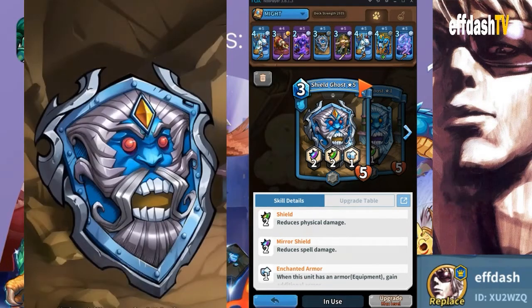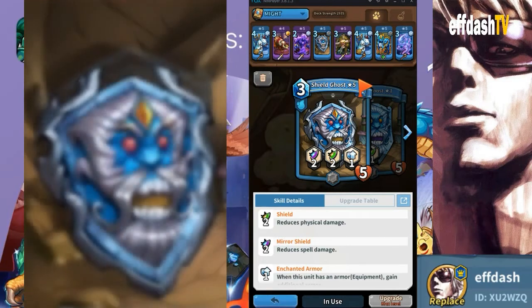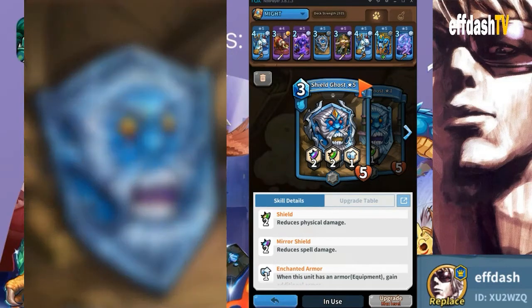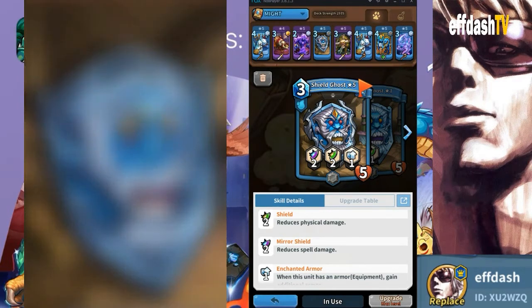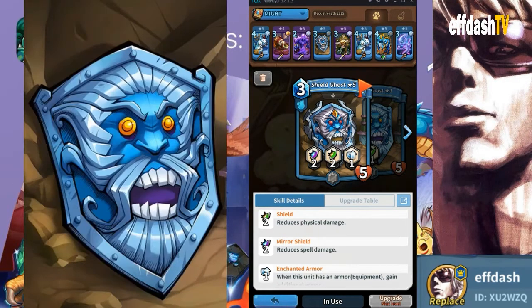But its sitting there is so amazing. Mine is maxed out, so at level five these are its abilities: it costs three crystals, so you can play it in one turn, which is always good. It has five health, and then it has a shield, a mirror shield, and enchanted armor. The shield absorbs two physical damage, and the mirror shield absorbs two spell damage.